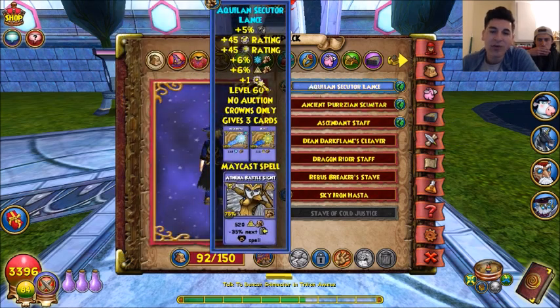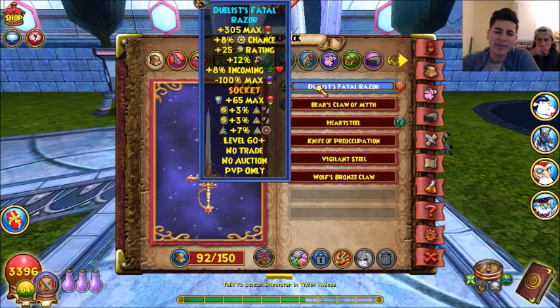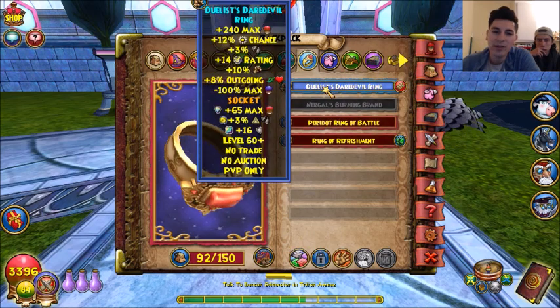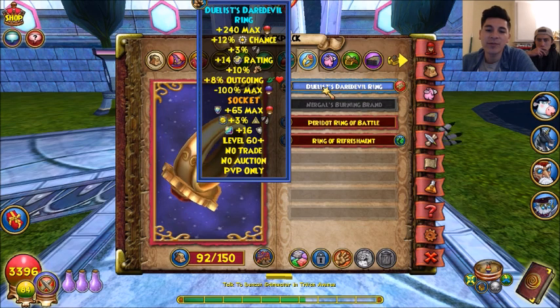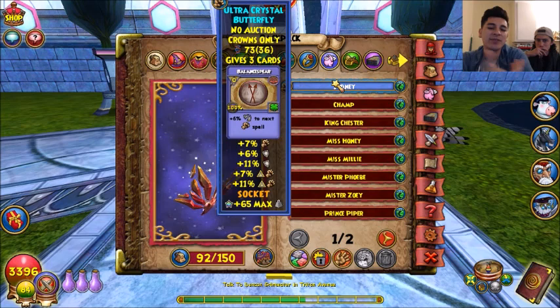The Flashing Blaze option is only if you're already a warlord. For the athame I'm going with the Doulas Razor — I have pierce and accuracy on it, which I think are the best things you can put on it. I'm going with Life Mastery and the Doulas Ring, which also has pierce, and that's what gets me to the 17 pierce.